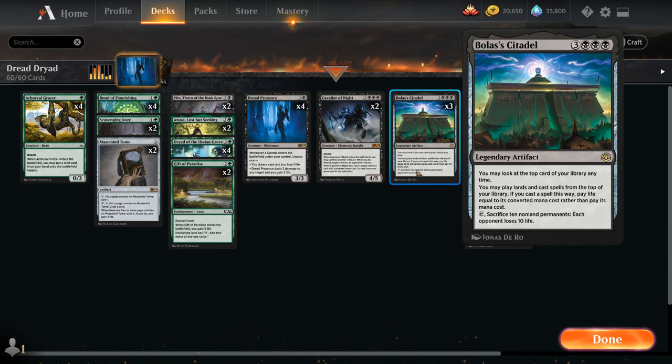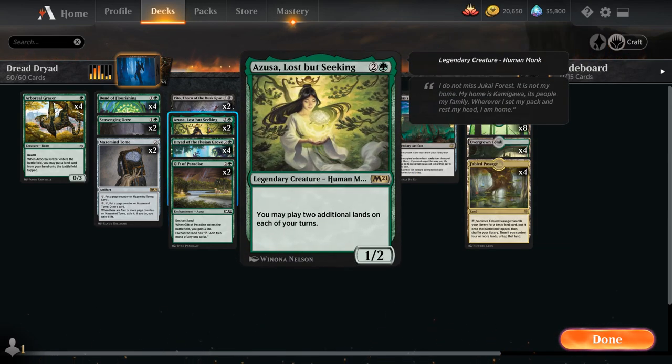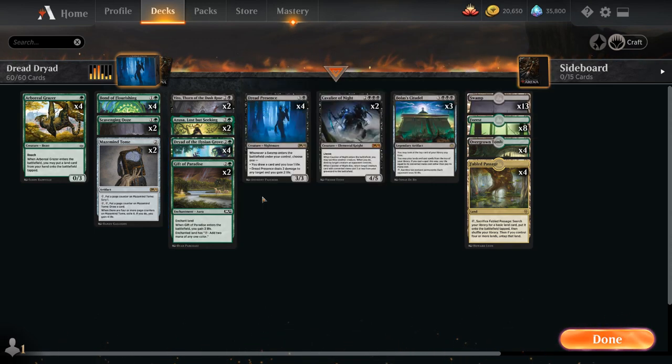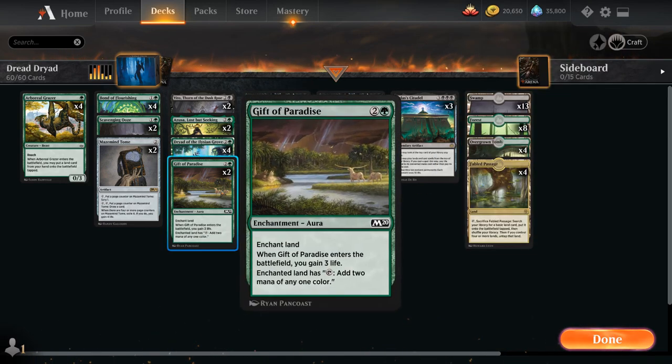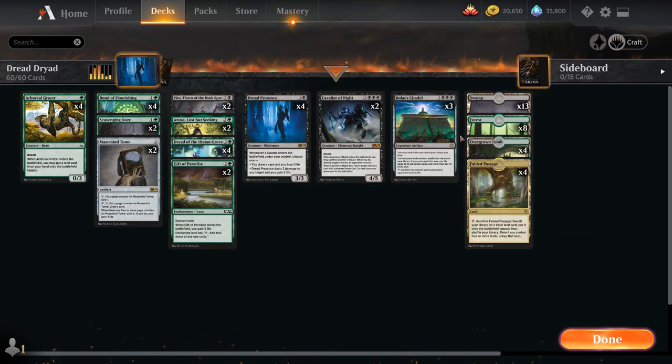Bolas' Citadel is a very powerful card draw engine that combines exceptionally nicely with cards like Azusa and Dryad of the Elysian Grove, since those let us play additional lands off the top — very similar to the Experimental Frenzy deck. With a bunch of life gain, we can make up for the life loss from Bolas' Citadel, keeping us playing spells for free. Spells like Gift of Paradise gain three life, and Bond of Flourishing gains three for just two life.